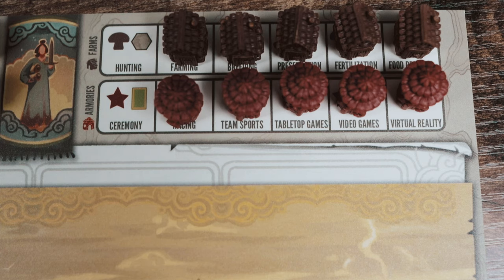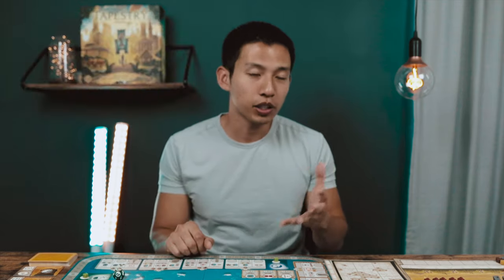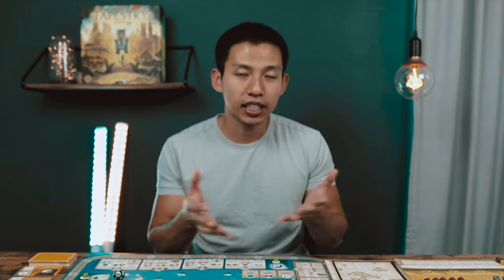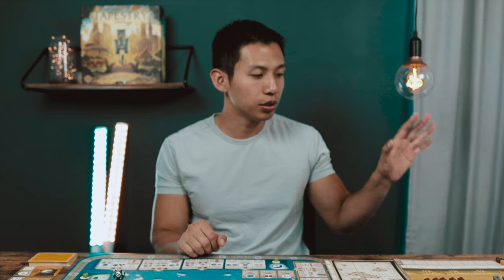Lastly, in the armory slot you have the culture resources — this symbol means you gain one tapestry card. That's everyone's first income turn. For the most part, you only do your income phase when you're out of resources, so naturally players may or may not be on the same era — and that's okay, it's part of the game.